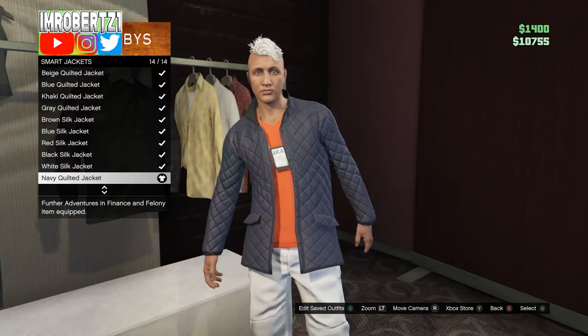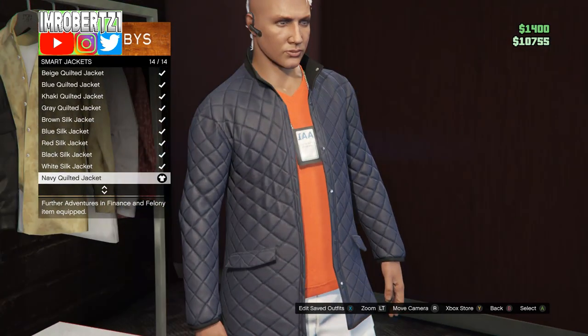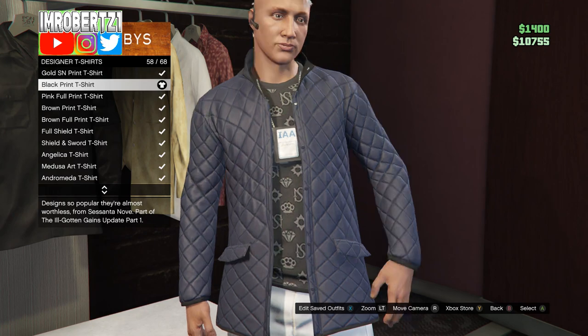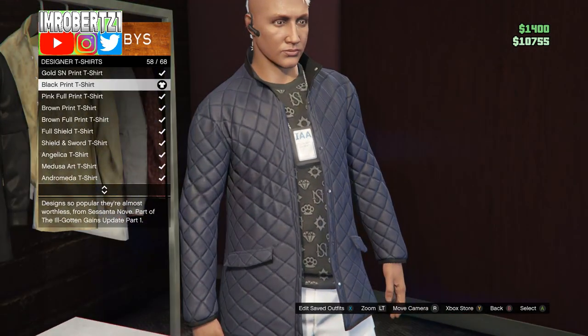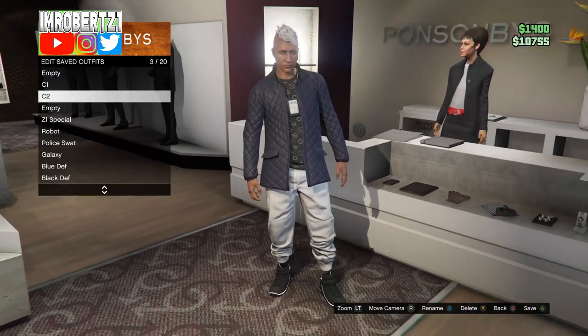Now for outfit C2 for console 2, go to Smart Jackets then pick the navy quilted jacket. Now pick the designer t-shirt — the black print t-shirt. Save this outfit as C2 for console 2.